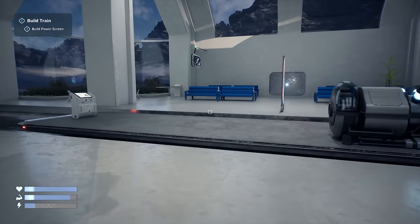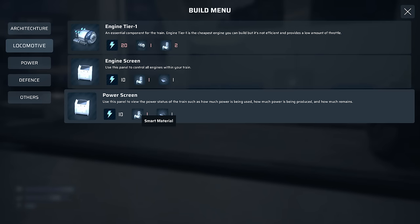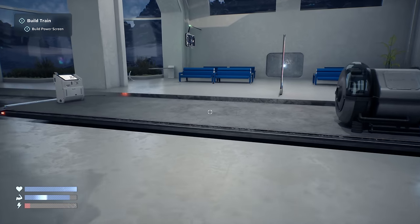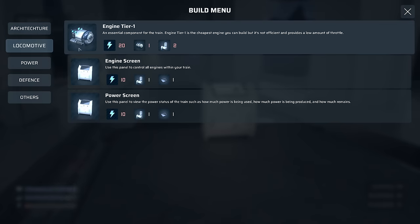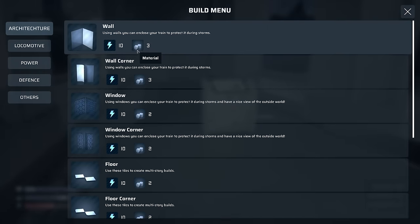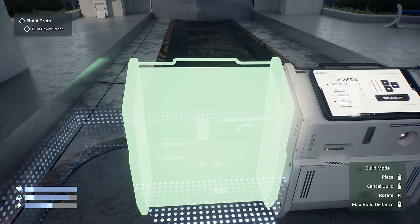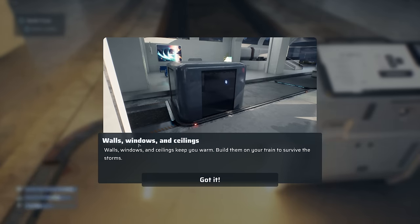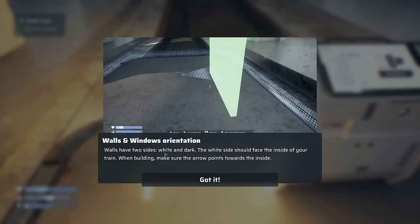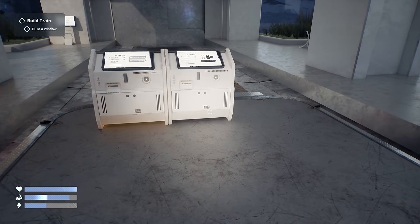We should be able to make this power screen now. Locomotive - need one smart material coming up. Five, four, three, two, one. Then we go to locomotive engine screen - I need power so let me take a small battery and utilize that. Locomotive power screen - I'm thinking we just stick this at the side of the engine screen. Walls, windows and ceilings: build them on your train to survive the storms. Make sure the white side faces the inside when building.